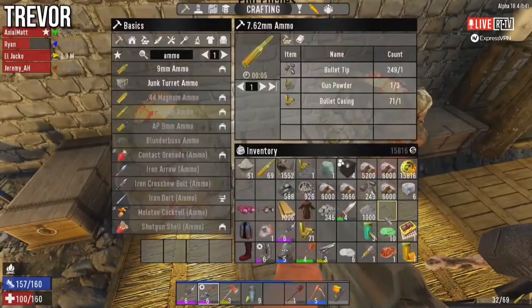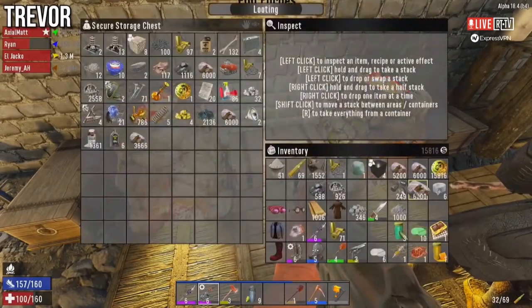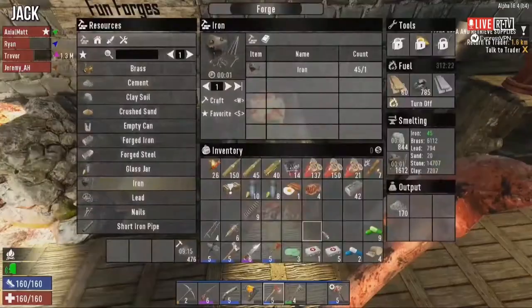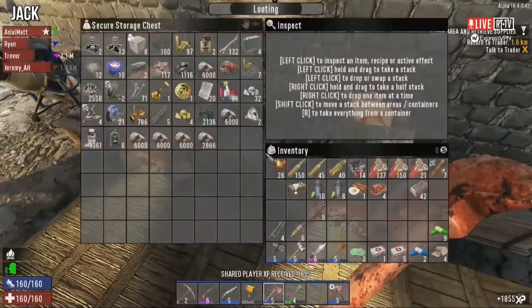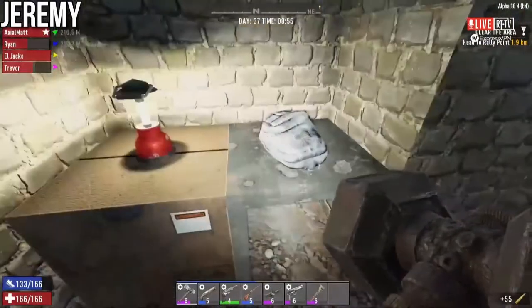There's also 1600 iron — Ryan, let me throw that in the forge. I'm going to correct that number — how much stone is in there now? Jesus. Hey lady — a drum mag! Can I put a drum mag on my LMG? Holy yes you sure can! Oh my god, I love it!